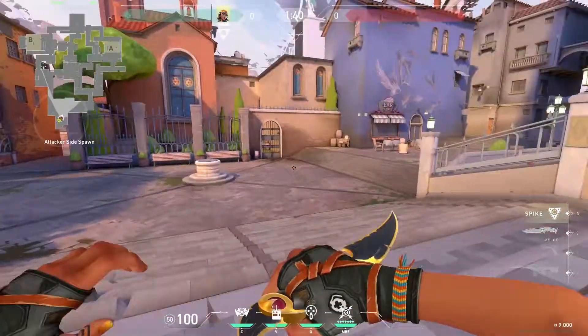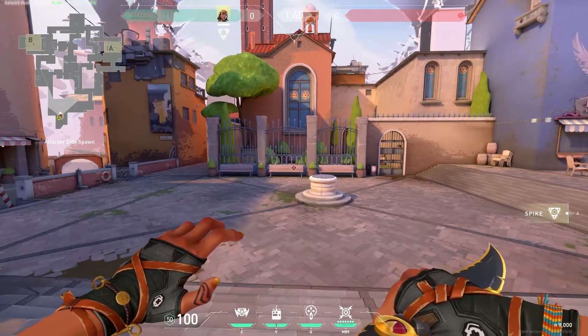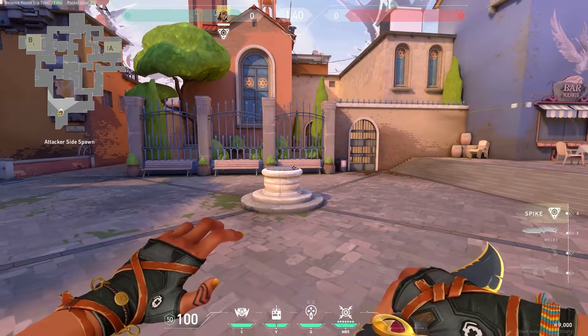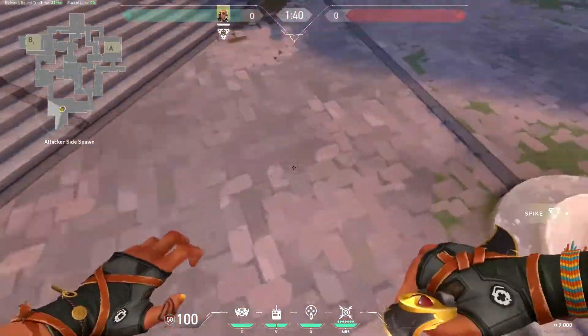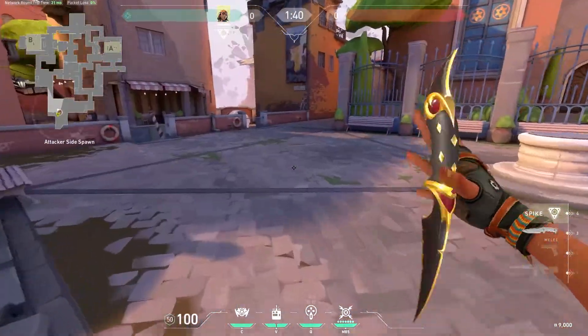This is T-Spawn. Do keep in mind all of the maps have their own T-Spawn and CT-Spawn. T-Spawn is just Attacker's Spawn, CT-Spawn being Defender's Spawn. Just a fun fact for non-CSGO players: because most players who switched to Valorant when it first came out were CS players, some of the callouts came from CS.